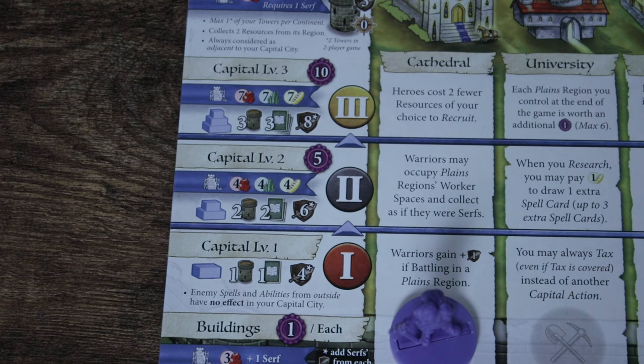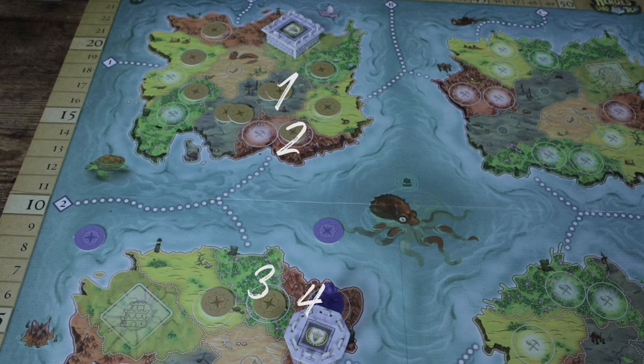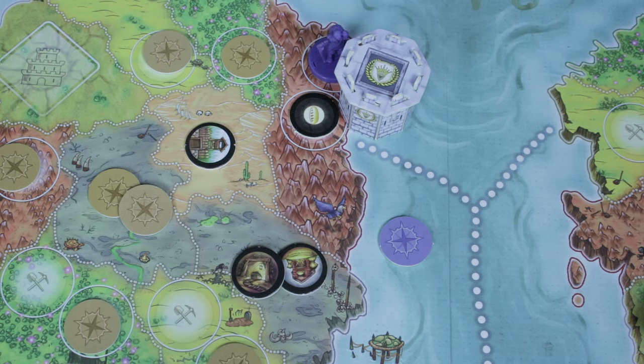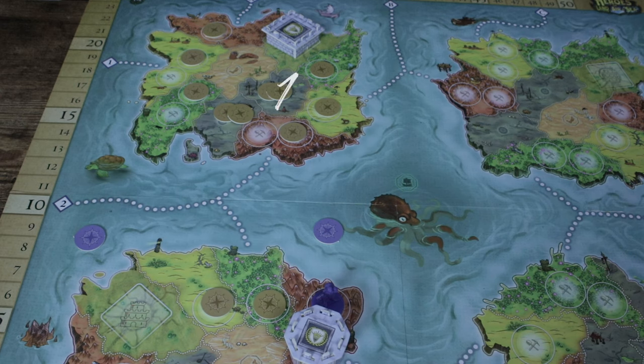Every building is worth one strength and one victory point at the end of the game. To upgrade the Capital, the cost is listed in the banner at level 2 and level 3 rows, and you put up the corresponding upgrade. Upgrading Capital Cities gives you more towers, more spell cards, more strength, and more victory points. A Tower can be built at any place a Serf is present, but it costs one ore for every land region away from the Capital. Once built, you can reveal each token adjacent to the Tower, though you can't resolve it until another unit enters those regions. Unlike buildings, Serfs aren't stuck here — they're free to keep moving after building a Tower. The Tower is worth one victory point for each land region away from the Capital it is.